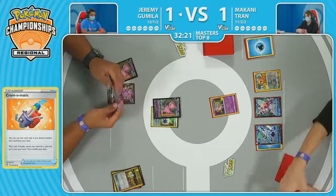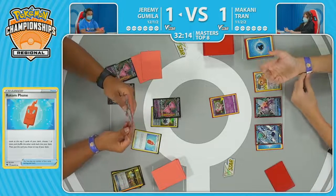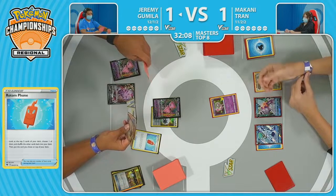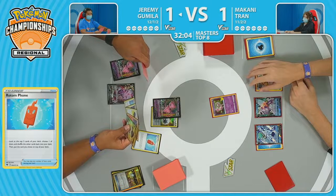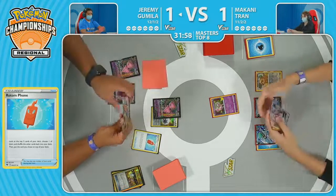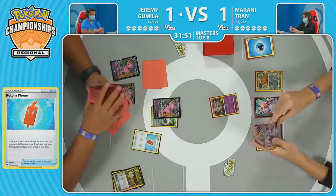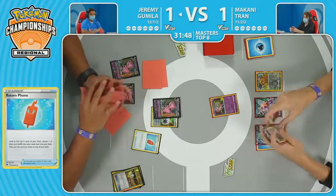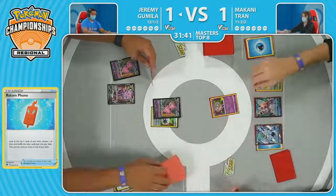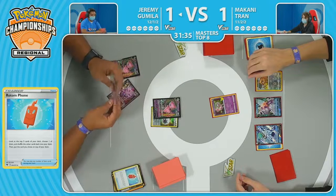Rotom Phone to put a much-needed card on top. Trekking Shoes looking pretty nice — Oricorio's there as well. Ultra Ball still gets things going — Jeremy has to evaluate: do I want to discard these cards in my hand or can I save them for later? Jeremy has so consistently gotten the setup, but already demonstrated in the first game how cautious a player he is — willing to maybe take a turn off just to see what the opponent does. Discards a Cross Switcher and the Oricorio for the Ultra Ball, finding the Genesect V — drawing back up to four cards. And another Cross Switcher hits the bin — having to discard two in one turn is not where you want to be, but you've got to do what you've got to do to get those Fusion Strike Systems in play.